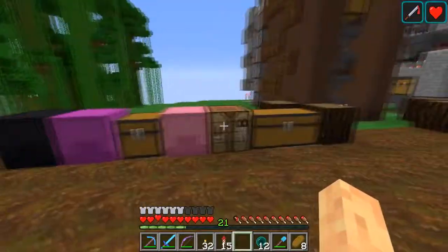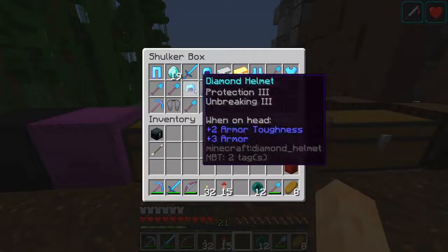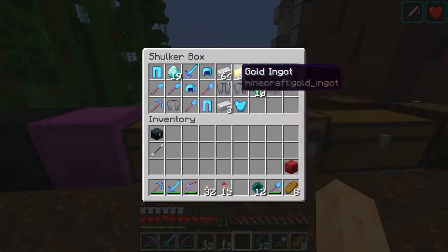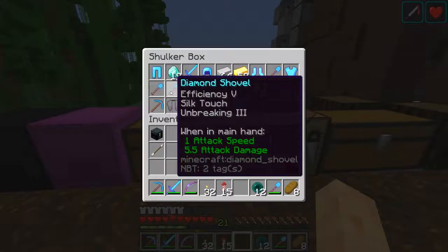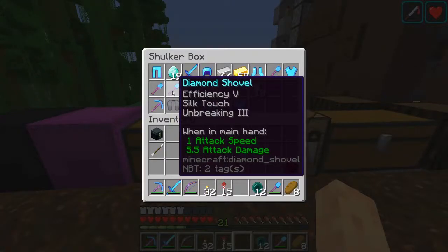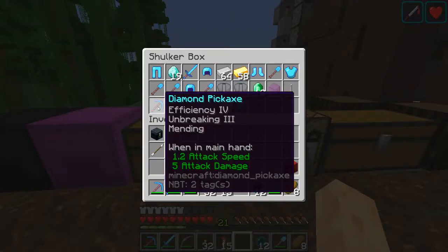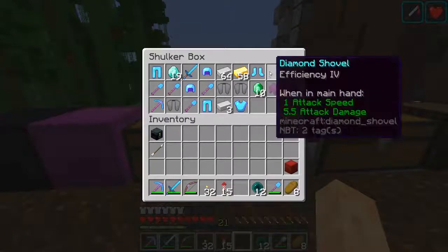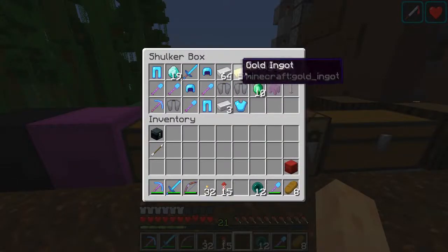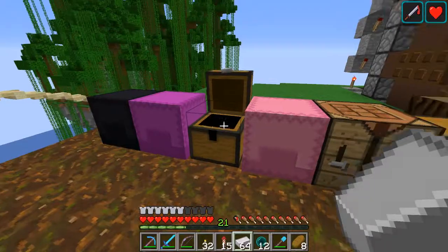We also went to the end on stream and raided some end cities. Got all the shulker boxes. Both chest plates have curse of vanishing but they'll get used. Got some mending leggings — two pairs — and some other decent gear. That shovel just needs mending and it's perfect, and another item just needs Efficiency IV and one other enchantment. Also got more than a stack of iron and we're going to use that.